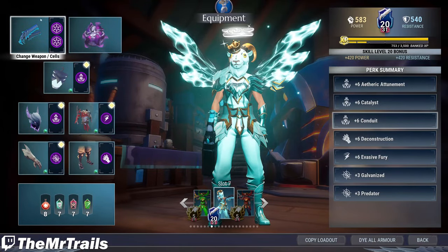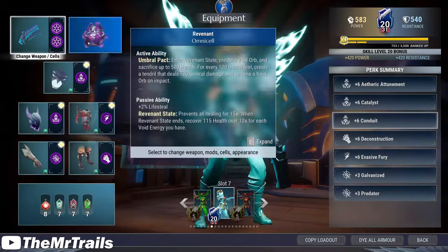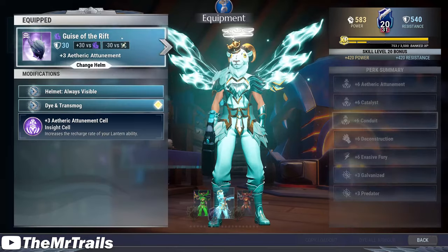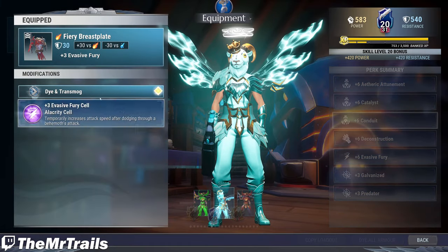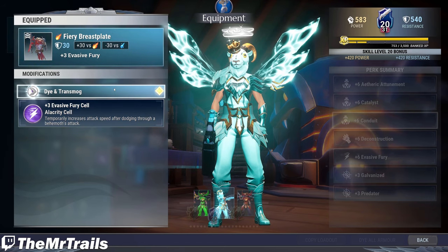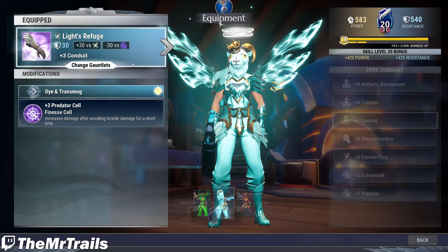We're also running Demolition Blades on chain blades, though I believe that was changed to not actually do extra damage but something else with momentum. We're running Revenant Omni Cell, the Pangar Lantern with Catalyst, and for armor we have the Rift Stalker Helmet with Aetheric Attunement inside, and the Ember main chest piece with Evasive Fury inside. The Evasive Fury is kind of an extra thing — not really necessary — but you can dodge through stuff to get a little extra attack speed.